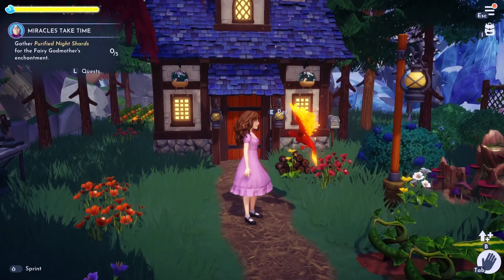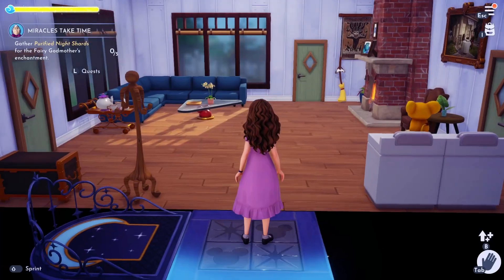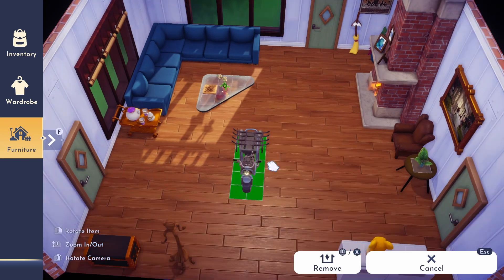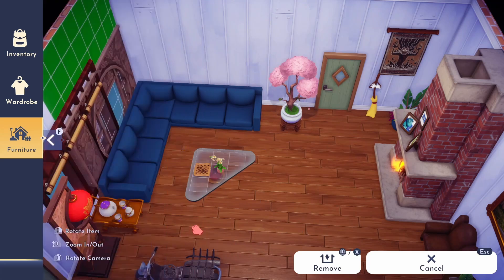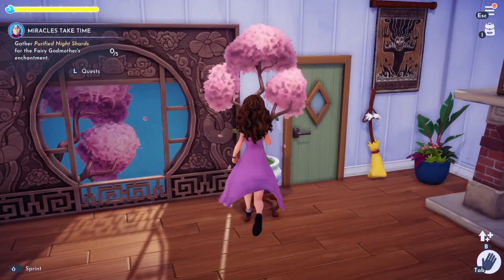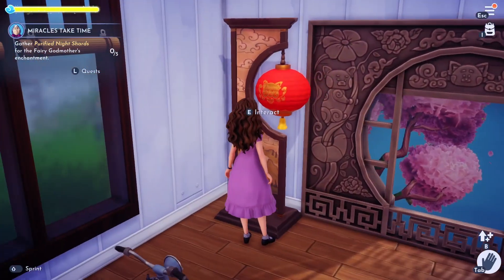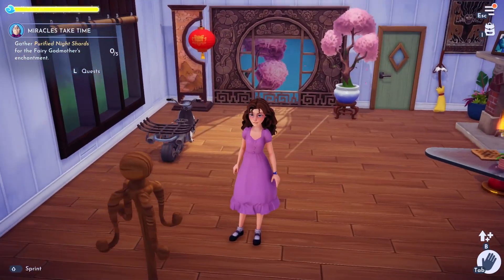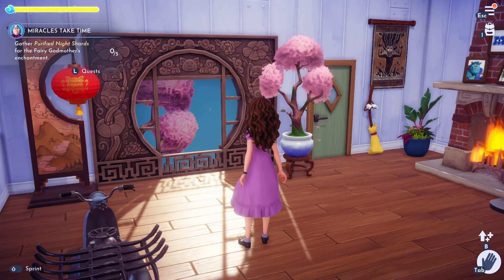Let's go inside and test out some of the new furniture items — we're gonna have to move some of my furniture around. The bike I don't really care for much, but these cherry blossom trees in the window and in the pot are so cute, plus this lantern. I am really happy that I made that purchase, although it costed a lot of moonstones. I'm not gonna say it was worth it, but I definitely enjoy my purchase.